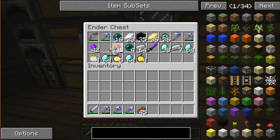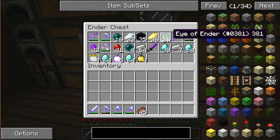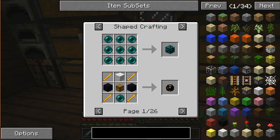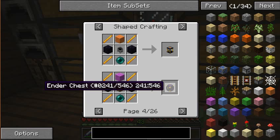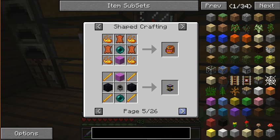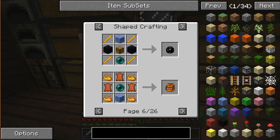Basically, can we craft a telepad? Ooh, endertank. Where's the telepads? Ender chest. What's the difference between this and the regular ender chest? Oh, different colors. Cool.